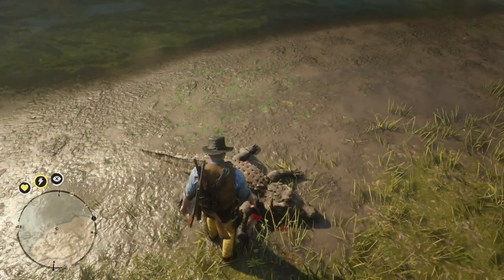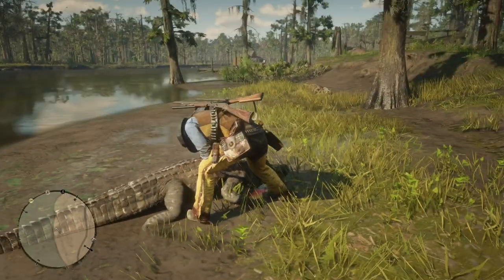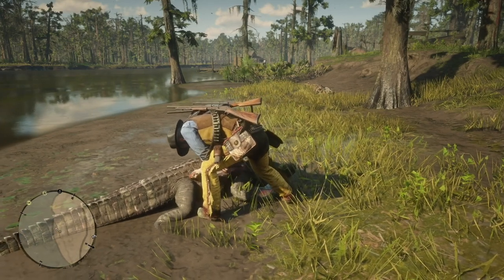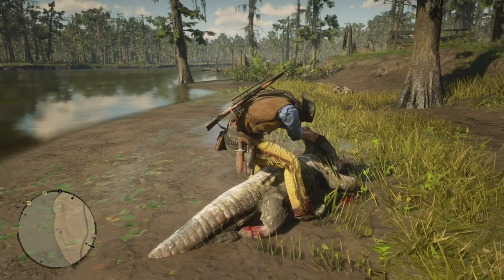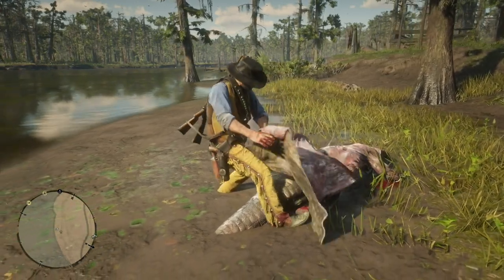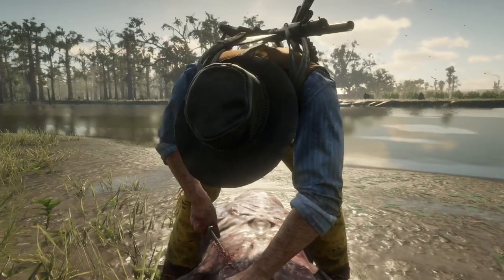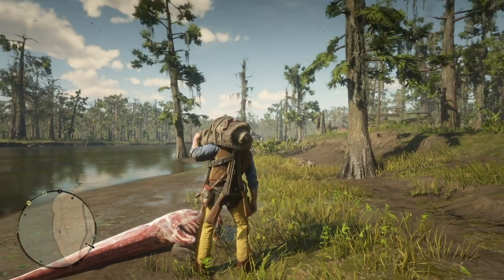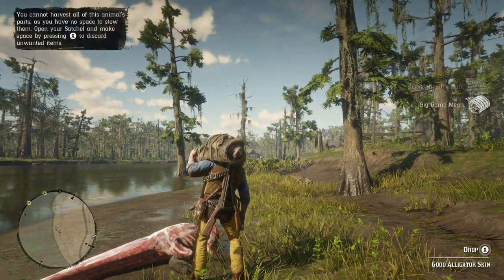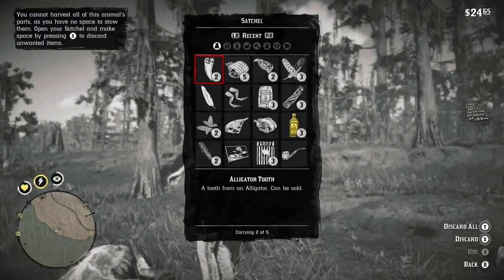You can craft better saddles. I'm going to show you the saddles that I've crafted so far. You need perfect pelts for these animals. Right now an alligator is being skinned. The pelt is not perfect, but if Arthur got a perfect alligator pelt — and Arthur did get a perfect pelt — he can craft a saddle out of it.